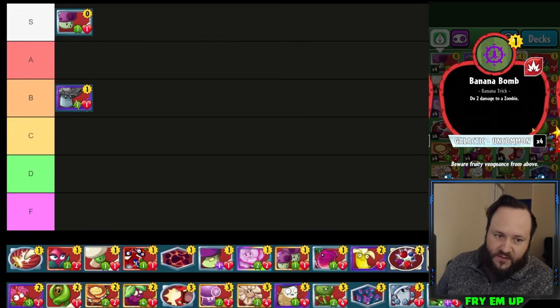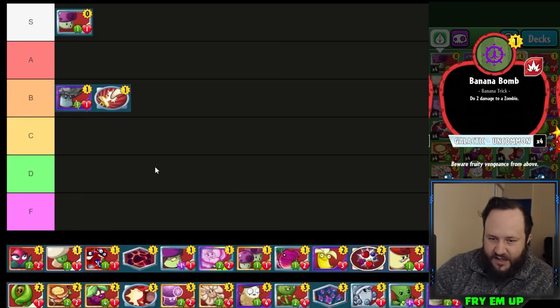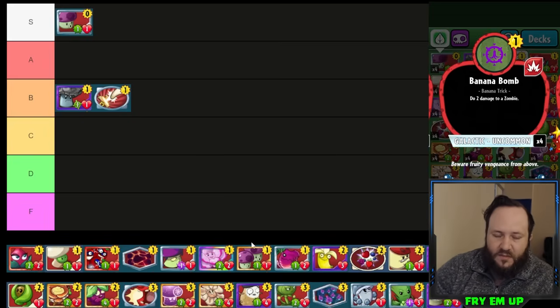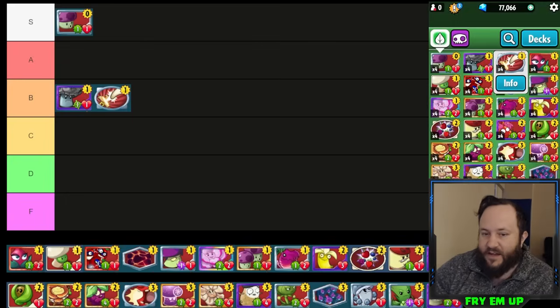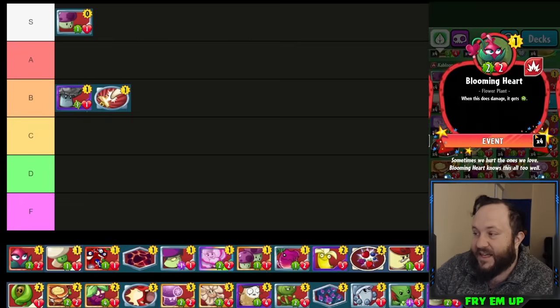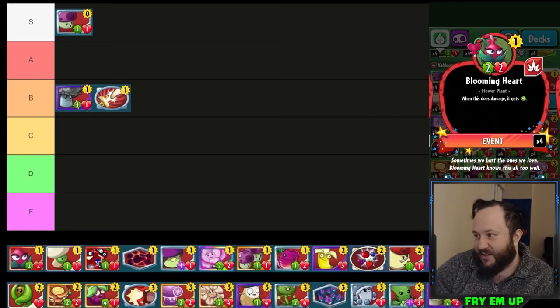I'm not really sure where to put this — it's either low A-tier or high B-tier. I'm going to go with high B-tier because it is sort of outclassed by Berry Blast, which does three damage and can also go face. That's a more reliable option at two cost than this is at one cost. But it's a very solid card — I'm never going to yell at people for running Banana Bombs in almost any deck, because you can finish off really dangerous threats that only have one or two health left.